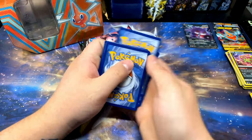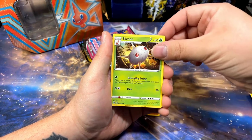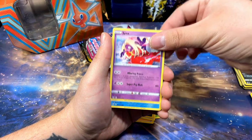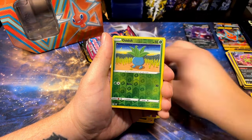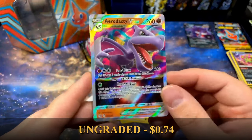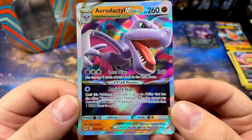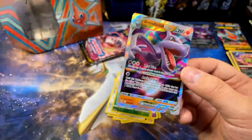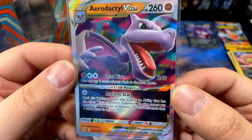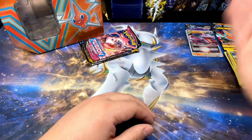We still got a couple more packs of Lost Origin to open. Let's see something fantastic. Silcoon, Colress's Experiment, Squawkabilly, Inkay, Jynx, Snover, Bronzor, Oddish reverse — and yo, I was just talking about Aerodactyl, let's go! Not quite the Aerodactyl I was looking for, but Aerodactyl V-Star! I really like this card. I love the purple, blue, and pink swirls in the background. See — knew it!